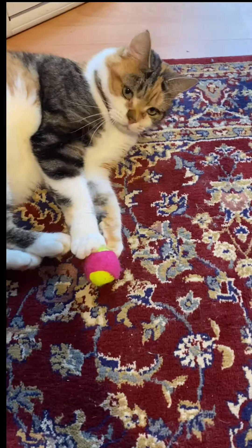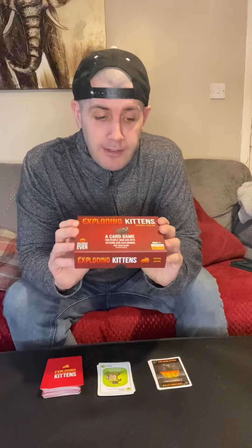Hello, welcome to Geeked Up Board Games. My name's Carl and today we're going to be learning how to play Exploding Kittens. Exploding Kittens is a fantastic party game for two to five players. It's from the makers of Unstable Unicorns and it's a card game that's really fun and really easy to learn.